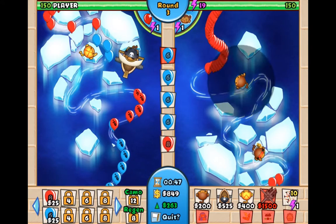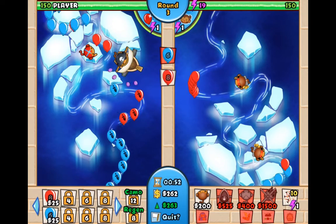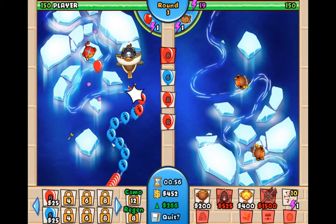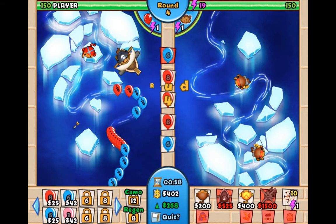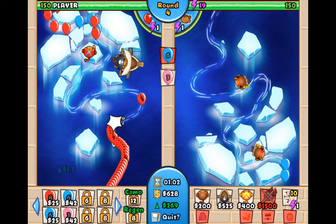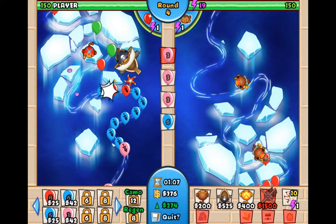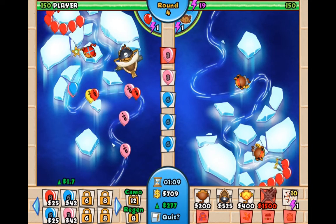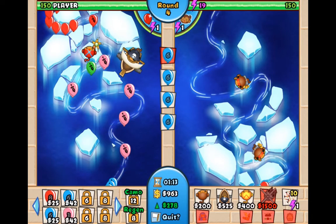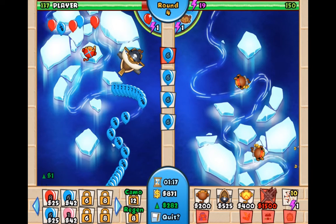I'm on the right side with no name — I don't know how to get a name, that's why I have no name. I think I actually deleted my player and forgot how to redo it. I'm gonna mix blues and reds. Those little balloons in the bottom left — I'm clicking on those to send them, and those little numbers are how much money they cost.